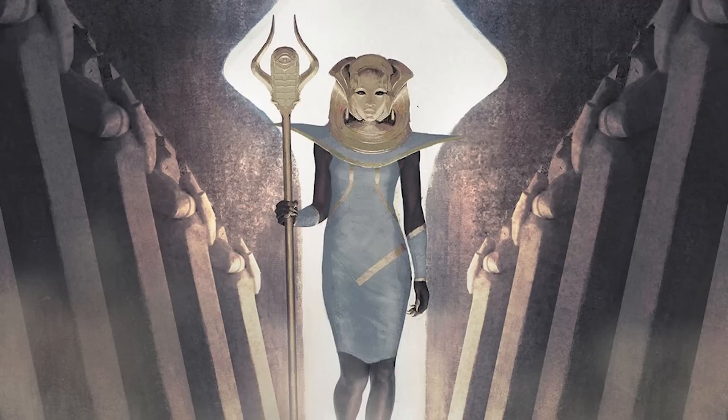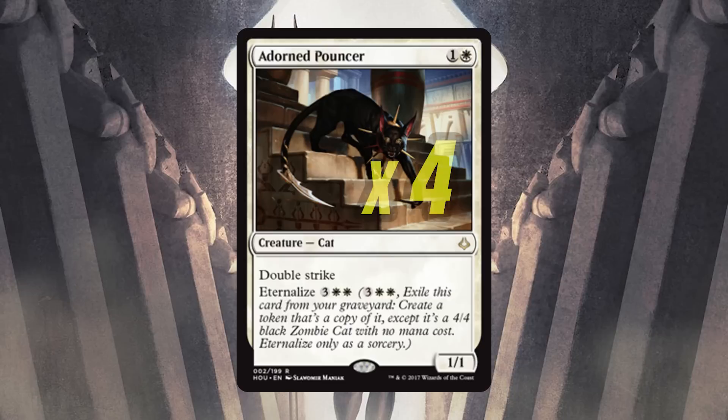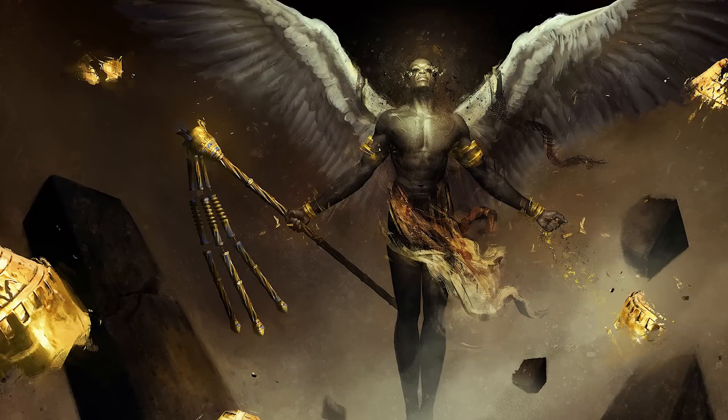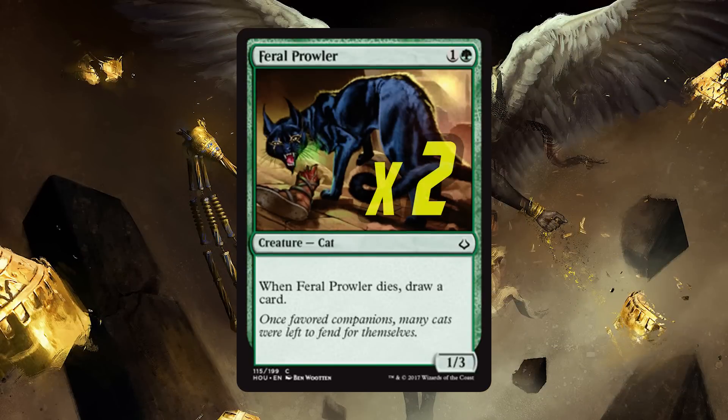Moving up to the two-drop slot we've got a new cat in the deck, Adorned Pouncer, a total playset. A 1/1 double striker that has eternalize for 5 mana is just crazy good. Not only that, but with the other cards in this deck you can get two 4/4 double strikers in the mid to late game. Talk about absurd. Another two-drop, but just two this time, Feral Prowler. On face value this card can block early and draw your card in the mid to late game. Alongside pump spells this could be a 2/4 or even 3/5, so 2 mana for this draw card is just fine.